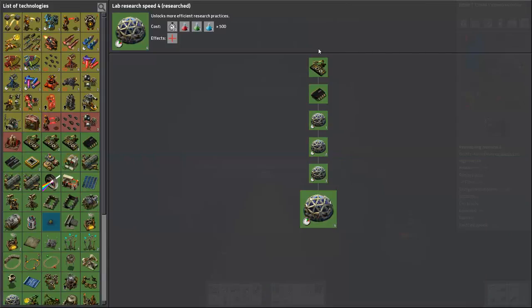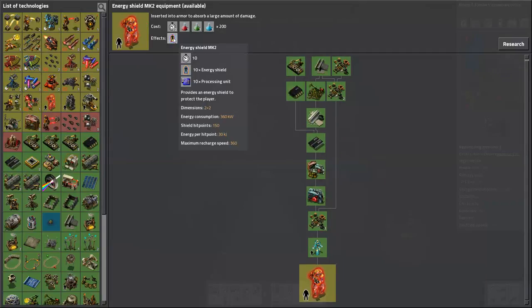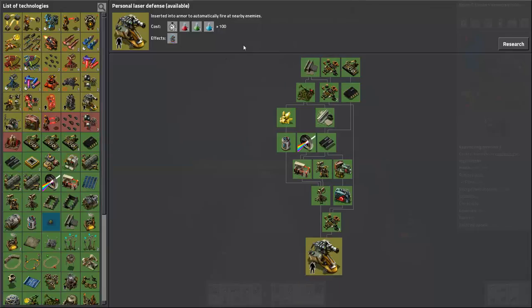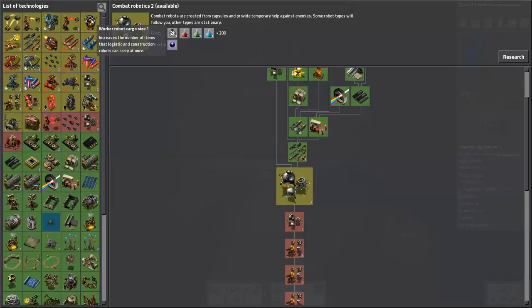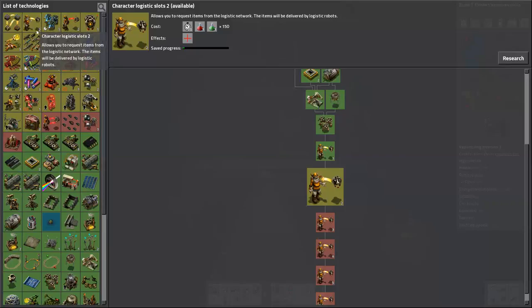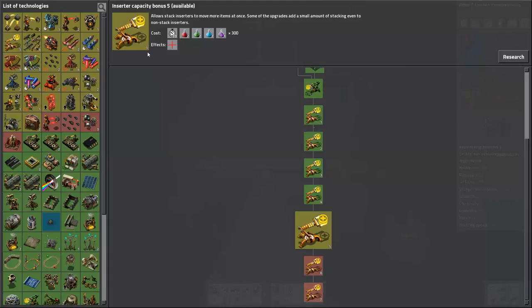Now the research speed is going to go as fast as it possibly can. Logistics system - what should we get? Character logistics slots two - not really necessary. Personal laser defense, five laser targets - I don't think they're that expensive to make. Combat robot two. We need this to get to rocket, and that's pretty cheap. Let's get that.